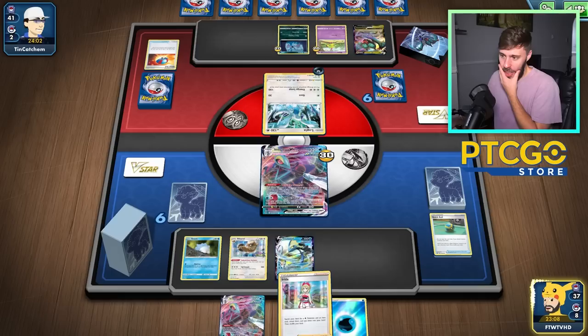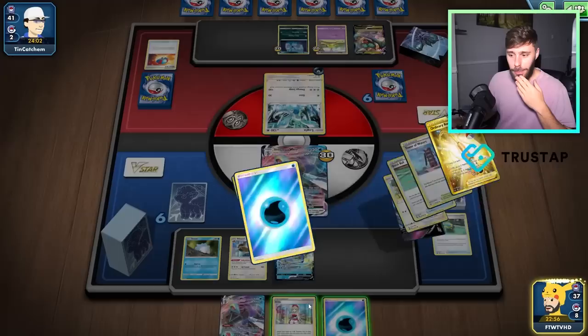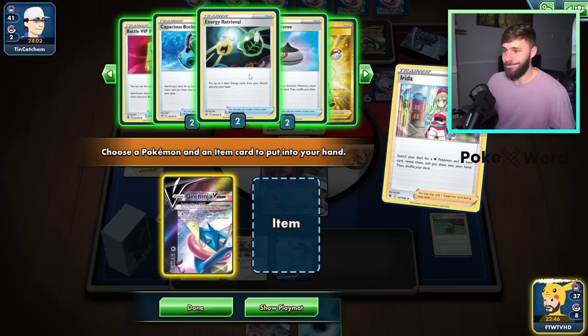Irida's really good for getting Greninja out and into the discard pile. So I kind of don't mind that, but I'd rather do that next turn, if I'm honest with you. I'd rather play the cards in my hand, maybe go for another Double Gunner or something, and then Irida. So we have all Greninja pieces, which is good. Obviously, we want to discard them.